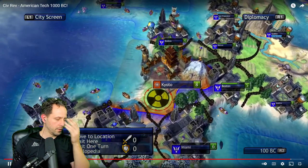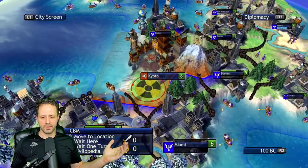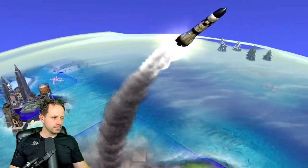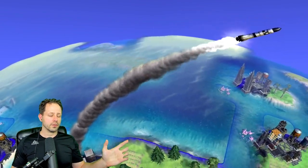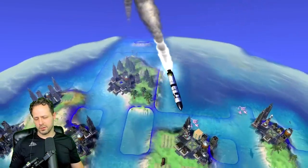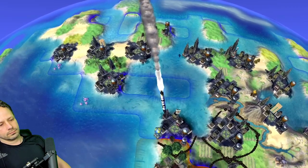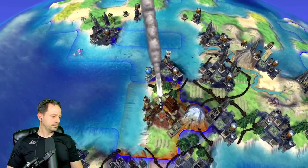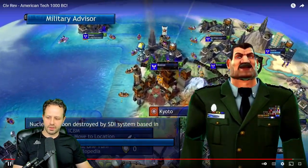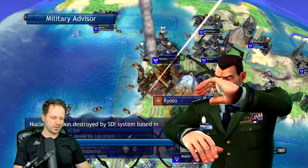So what does that enable? Let's go here and I'll show you what that enables. Next, you can launch your nuke. What happens? You're going to see the SDI defense shoot it down. So let's go ahead and confirm that. Boop! There it is. So the SDI system based in Kyoto. Look at that. Such a janky animation.